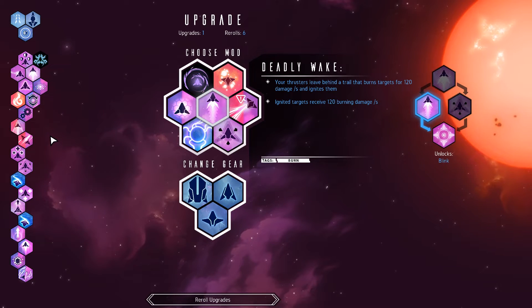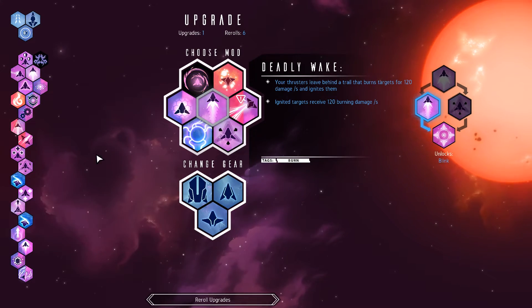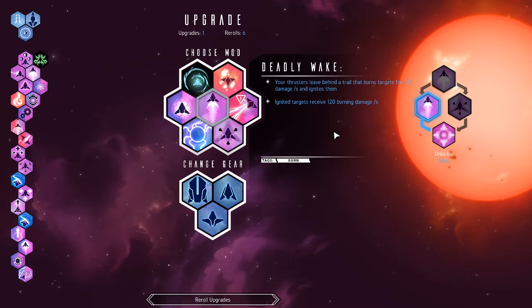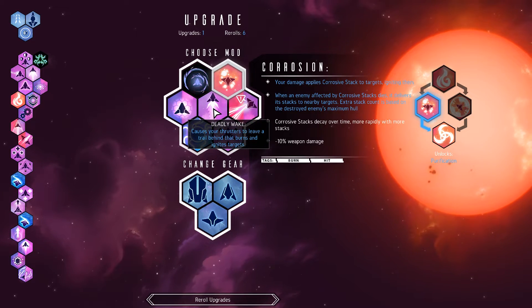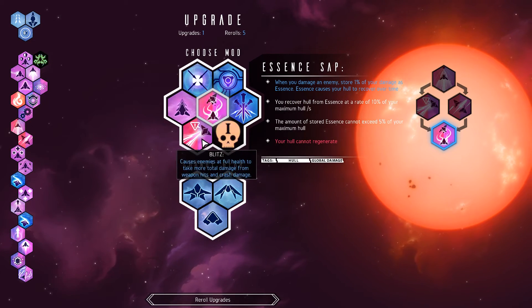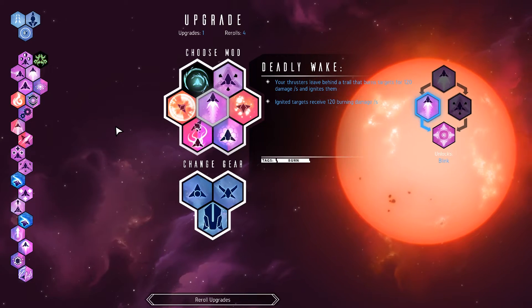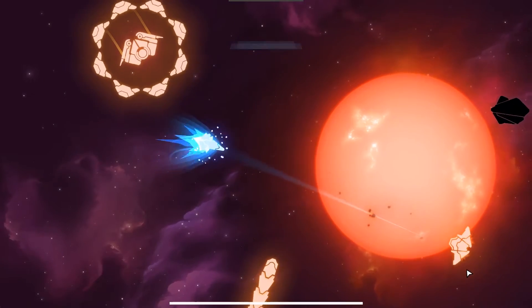Does corrosion do anything for you at this point? It does a little bit, but I'd rather have purge - so re-roll, looking for other things. Blitz is okay, that's fine - it's more crash damage. There's purge! The train's getting away - so sad.